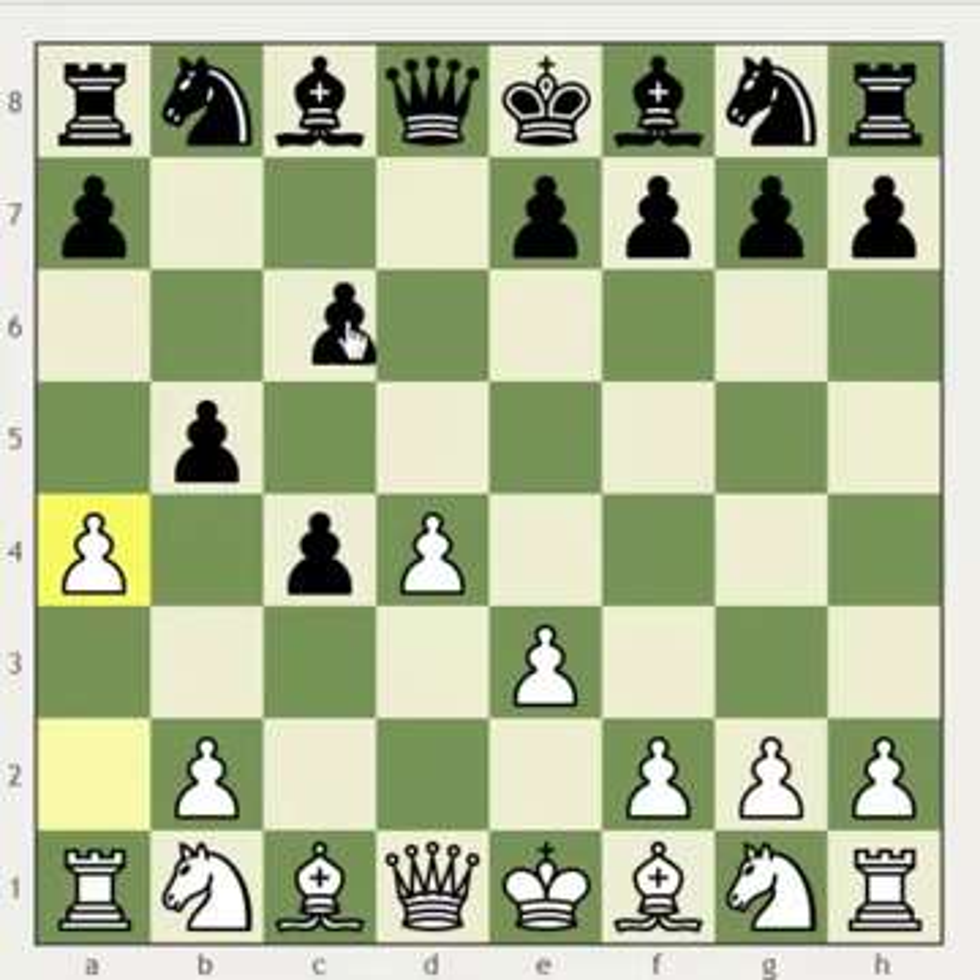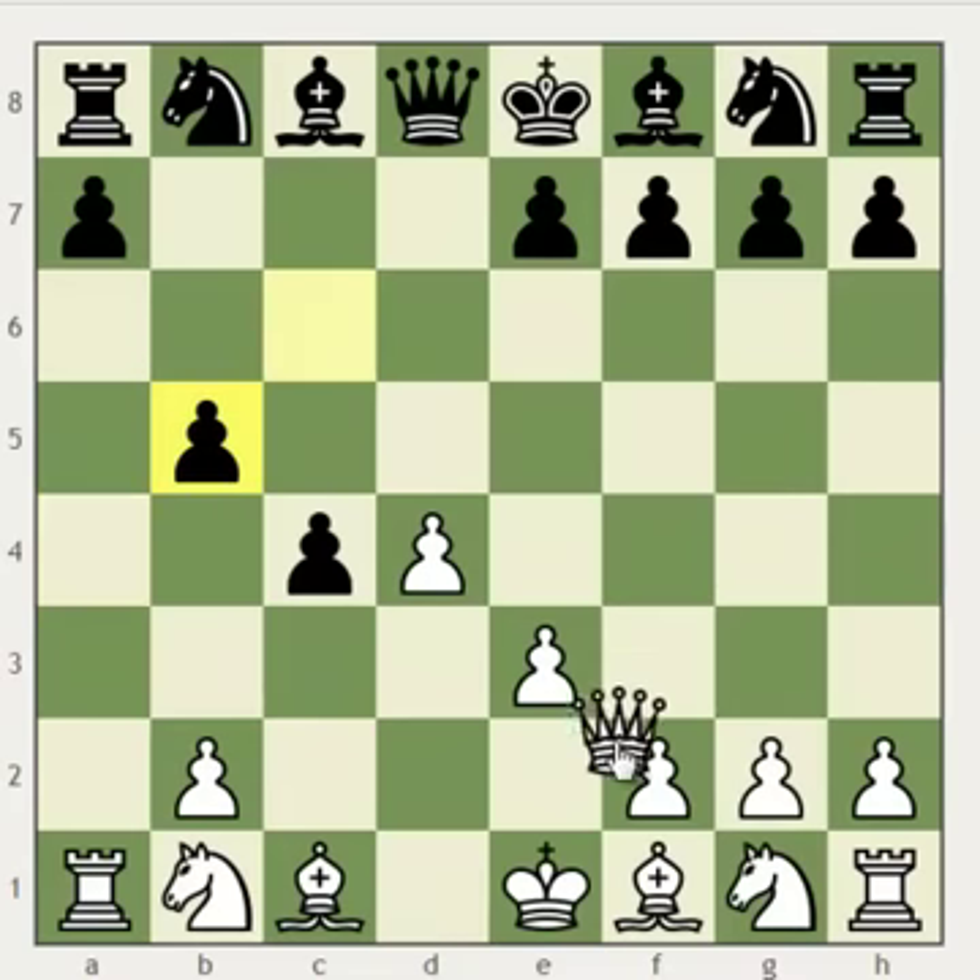Similarly, a move like c6 also doesn't work, because white will take on b5, and if black recaptures, white will play Qf3, winning a lot of material.